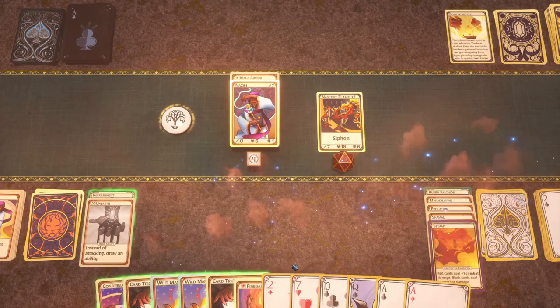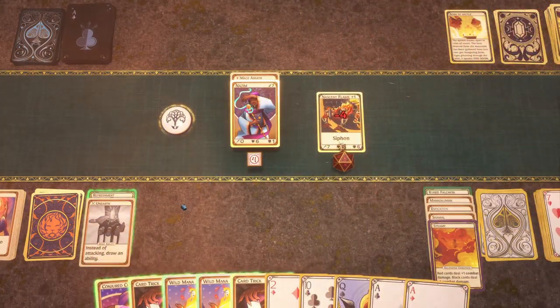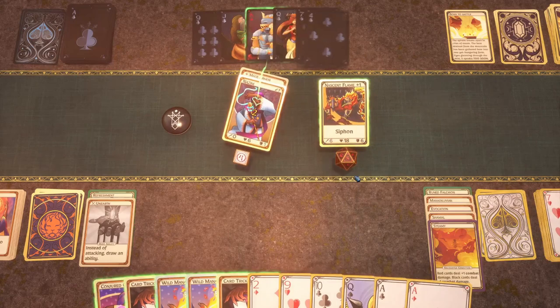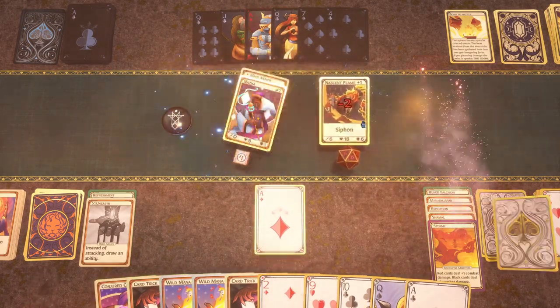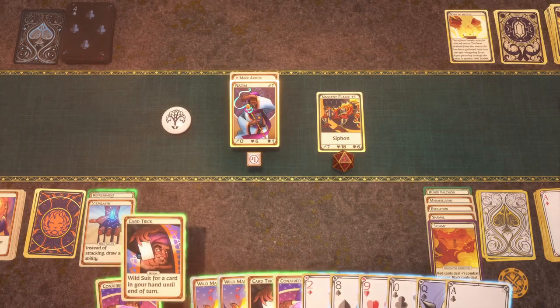Draw an ability — Fireball! Kaboom. These all just kind of manipulate the suits and the cards a little. I guess we just end turn. A singular king — use an ace. Man, I just can't get anything useful here.